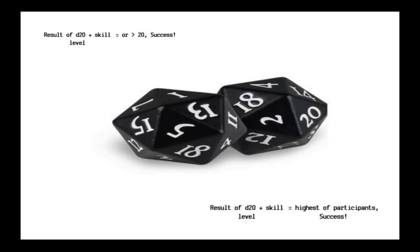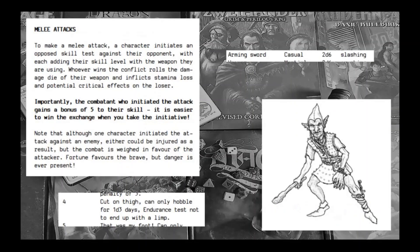The system is very simple. You roll a 20-sided die, you add your skill and try to beat 20 — can't get simpler than that. The GM can impose penalties if they feel something should be more difficult. For opposed tests, it's much the same — you both roll and the highest roll wins. Combat builds on this, and rather interestingly, when you attack a foe you risk taking damage if you lose the opposed roll. In melee combat, if you initiate the attack you get plus 5 to this roll — as the book says, fortune favours the brave.